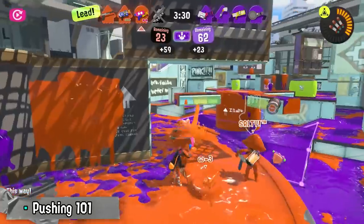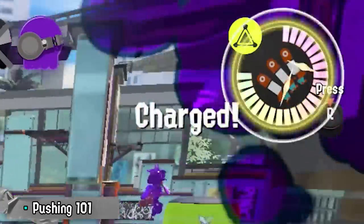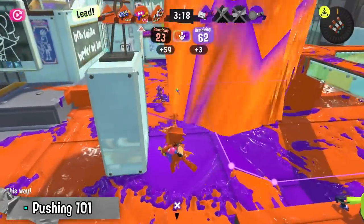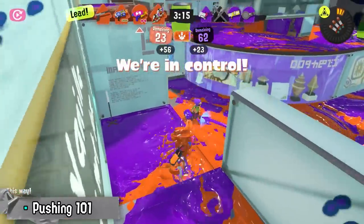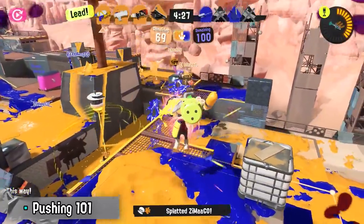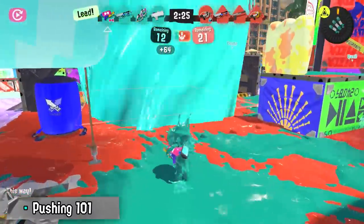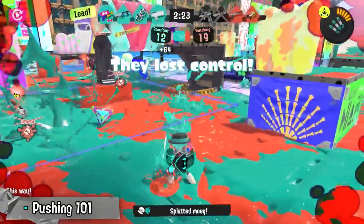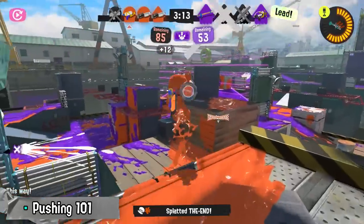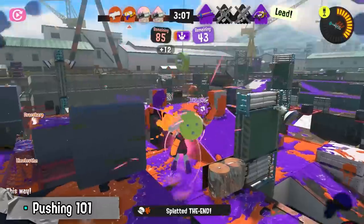Specials are the backbone of any push in Splatoon because they're so powerful. And hey — you've been charging them up during all that painting in the neutral game. During neutral, everyone is building towards their specials, so it's only a matter of time before an opportunity arises to start a push. Remember, you're trying to overwhelm them with pressure, so don't just use your specials on your own to try to get kills. Force them to retreat — make them choose between dying and running away. Coordinate your specials with your teammates to make that push even more effective. Most importantly, don't use all of your specials at the same time, or you won't have any left in case your attempt fails and you need to defend yourself.